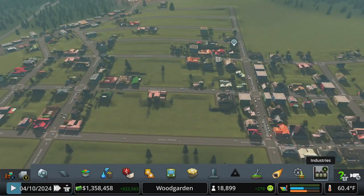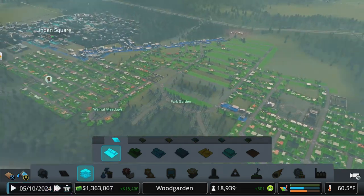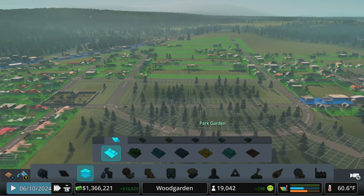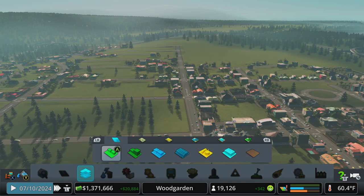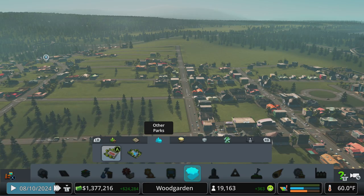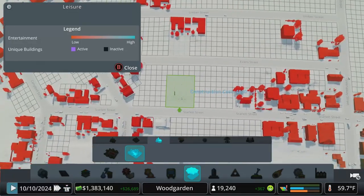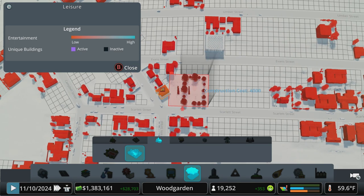Let's take a look at our zoning over here. Look at all that - we've got a ton of low density residential to fill in up there. Basically as soon as residential is met, somebody's moving in whether it's the apartment buildings down there or over here. We've got plenty of space to move people in. Let's try and give them a little bit of incentive and beautify the area - let's drop in some basketball and tennis courts because we are very light on leisure in this area.